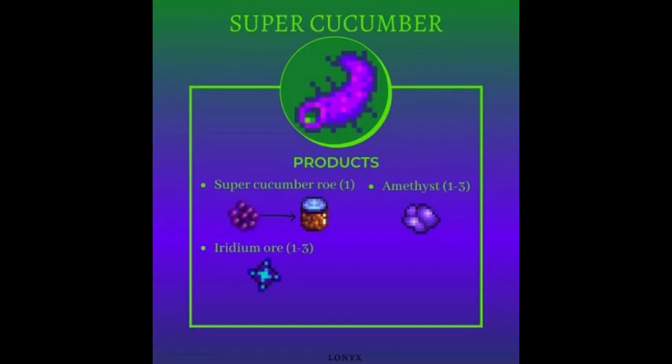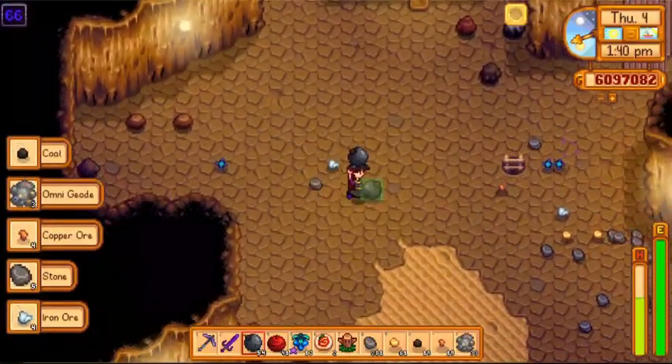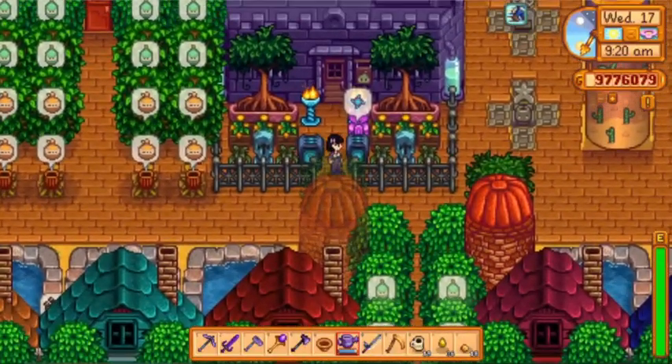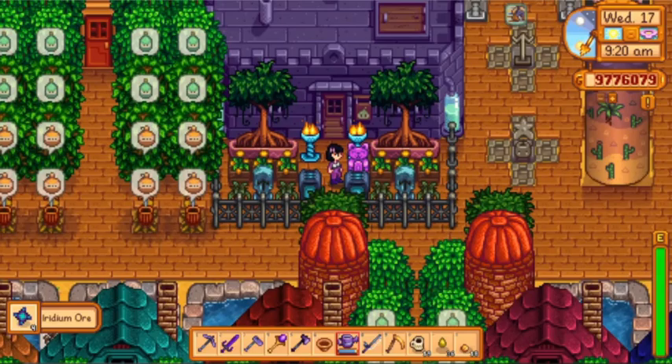Next is super cucumber. Super cucumber produces roe, amethyst, and iridium ore. It is one of the most convenient ways to acquire iridium ore in the early to mid game, other than entering the Skull Cavern and breaking iridium nodes, or waiting at least four years to acquire the Statue of Perfection.